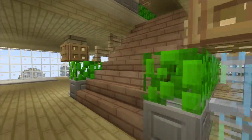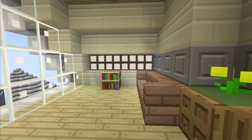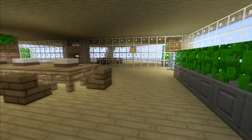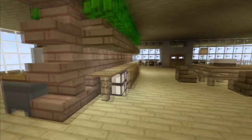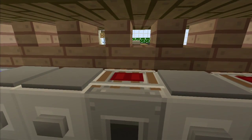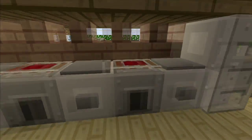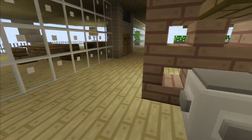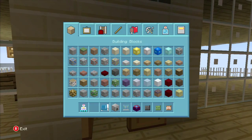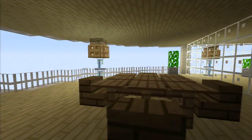Nothing too fancy out on the balcony — just some chairs; we've got some better ones up here. This floor is my dining floor, just for if I want to eat. I've got a little chill spot where I can look out over the ocean — there's an oil rig, a little bit of the spire. There's my dining table and a full kitchen over here. Here's a little pro tip: if you want to make a little grill or stove top, just throw your oven down and put one of those detector rails on top of it, and it'll give you that little grill effect.